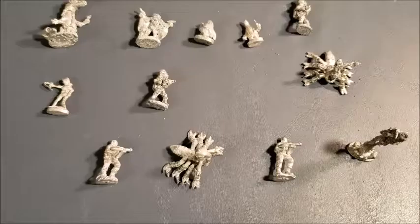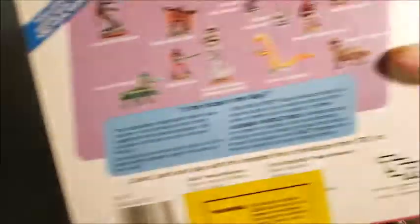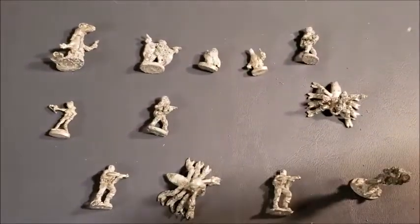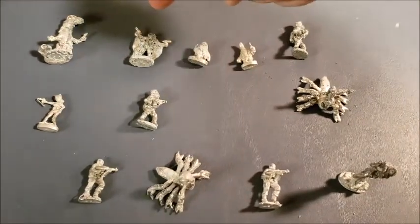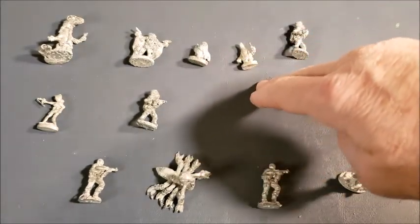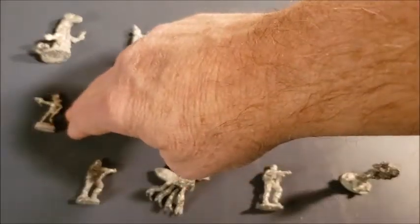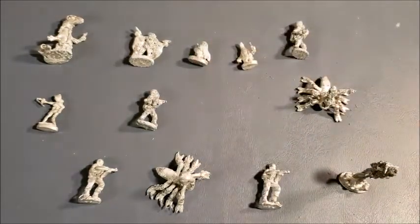Next up, the Player Characters set. Here's the box and all the figures you get inside. Up here we have a Sathar with a weapon, a Yazirian with lasers, a Dralasite with a weapon, a Dralasite in a space suit, a woman explorer, a male explorer, and a rocket guy — he's zooming along with his little rocket.